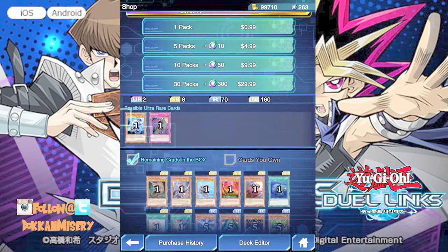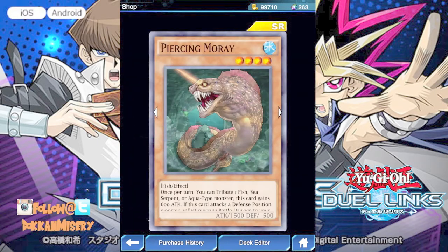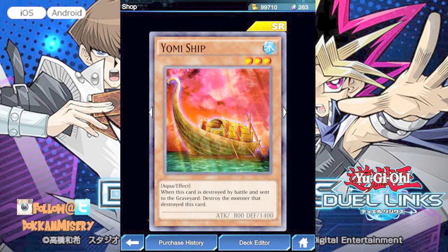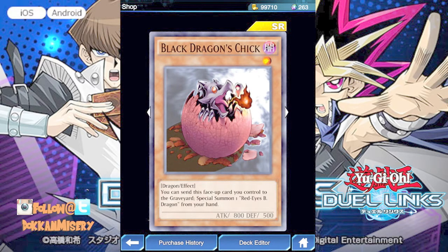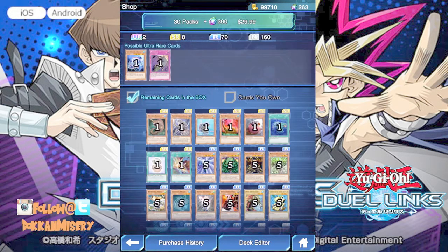There are only two ultra rares in the whole set: Whilbuy Dragon and In Misery, which is a really good removal spell. For super rares we have Piercing Moray — you can tribute one of your monster shields. Then Needle Sunfish, another theme card. Yomi Ship: when this card is destroyed by battle and sent to the graveyard — that's pretty cool, you can run that in any deck. You can send this face-up card you control, though he has to stay alive which can be tricky. Cost Down is also a good card — I can be down with Cost Down.